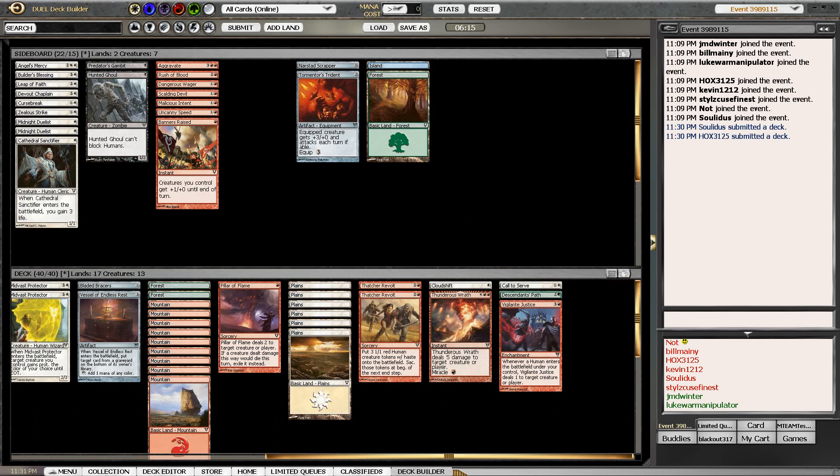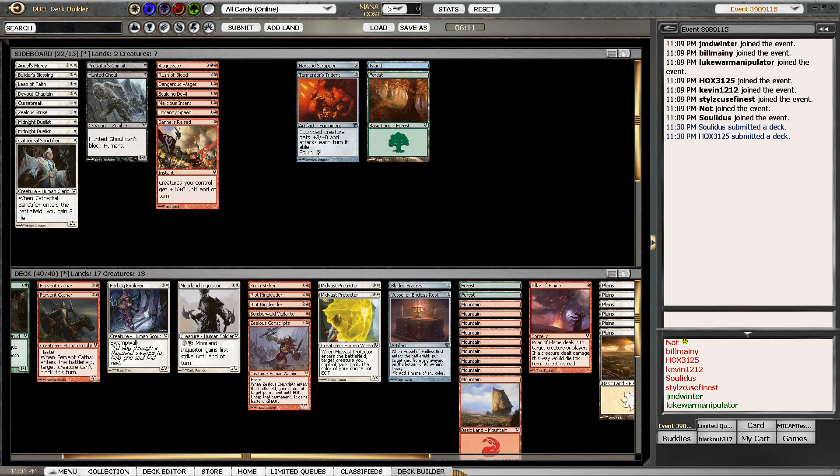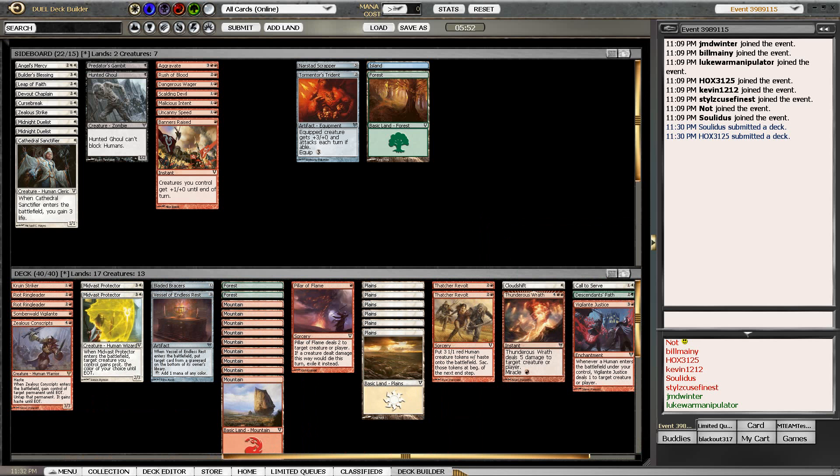Two Thatcher's Revolts - these are all cards I think we have to keep in the deck. So how does Descendants' Path actually do for us? Otherwise our cards are going on the bottom of our library. This means we're possibly burying some of our Thatcher's Revolts.